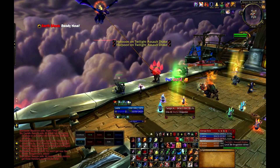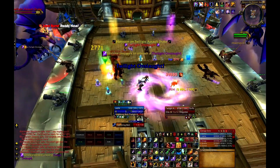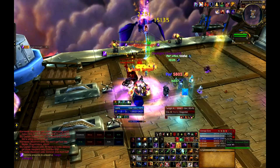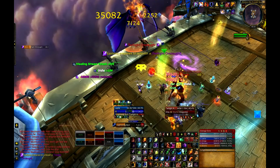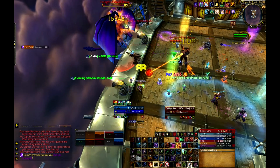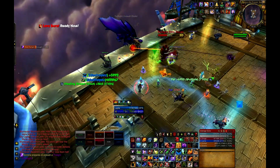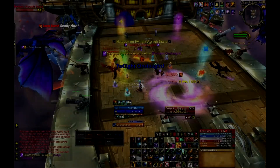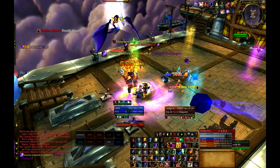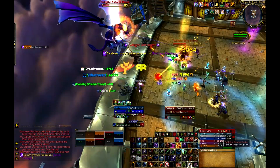When Goriona uses Twilight Onslaught, your raid will have about 6 seconds to stack up in the purple swirl. A raid cooldown should be used to minimize the damage. Anyone with less than 80,000 health should avoid standing in Twilight Onslaught or use a personal cooldown to survive, as this ability can be lethal to low health targets. Your raid should quickly spread out again after Twilight Onslaught hits to avoid Blade Rush, as the combination of these two abilities can be deadly.